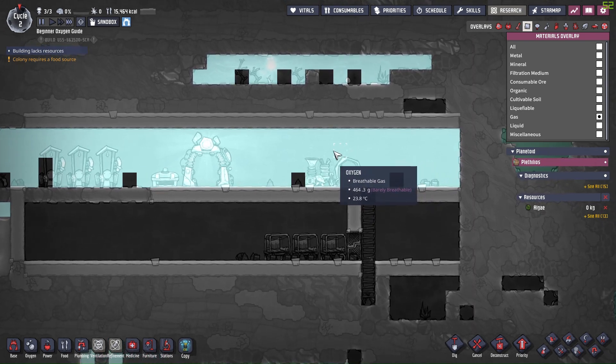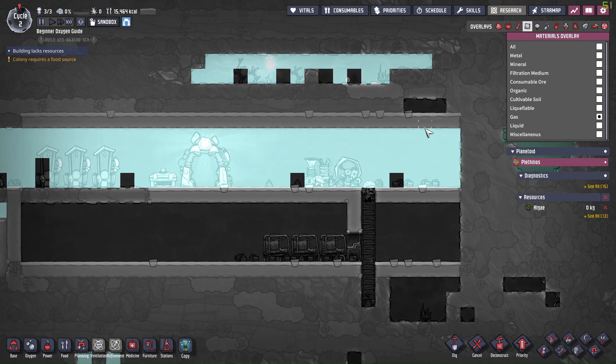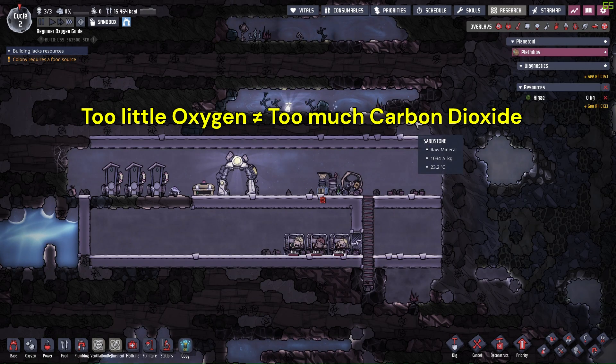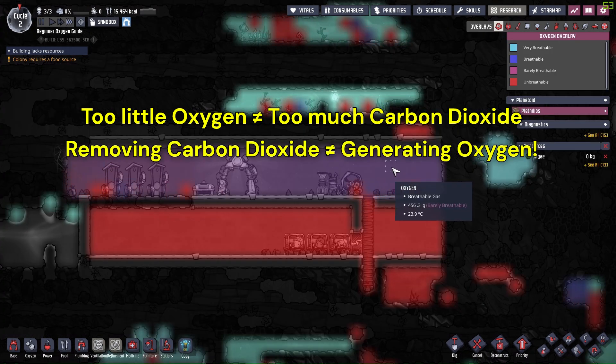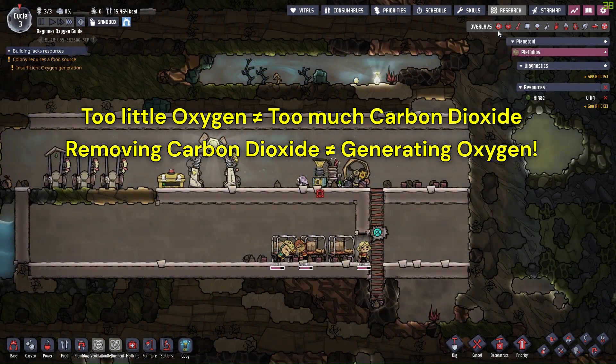Does that mean we should try to remove the carbon dioxide? No — this is a common trap. Carbon dioxide is not really the opposite of oxygen, and removing carbon dioxide doesn't mean more oxygen will be produced. If we somehow removed all the carbon dioxide in this case,